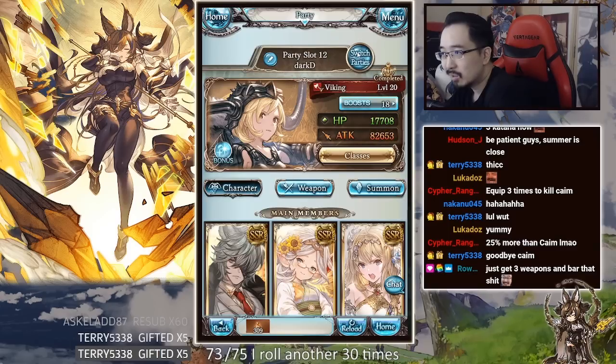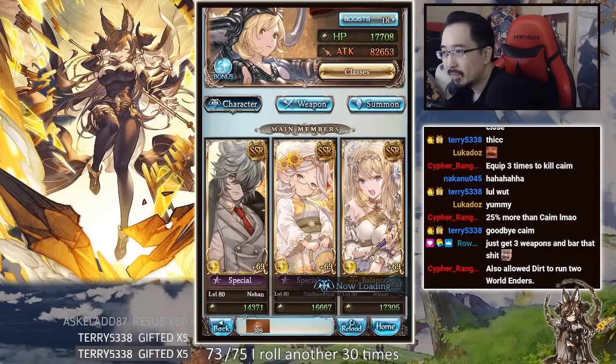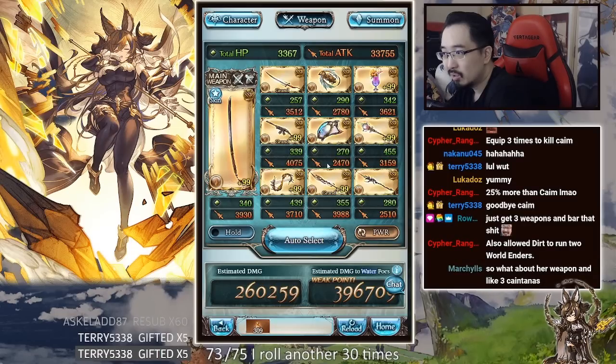Let's theorycraft a bit. My normal earth Kango setup — you could technically remove some pieces. You could probably still stick with some, skip others, and then keep seraphic or ultima and slot three of the Galleon weapons here. You could also keep one other katana-type and just slot three here.